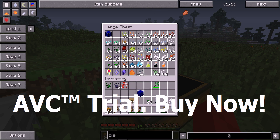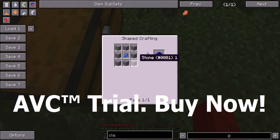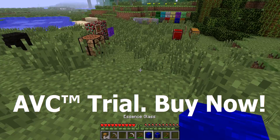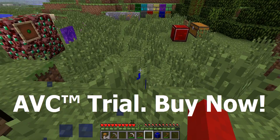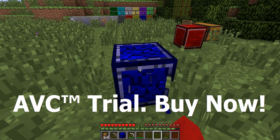There are two types: essence glass and essence block, with different types. How you make essence glass is by smelting the essence block. How you make the block is just put a lot of stone and then one of the essence of any type, and you get it. The glass you can see through and it works like glass - it doesn't break when you break it. And for the block, it works like a normal stone block but a bit weaker.